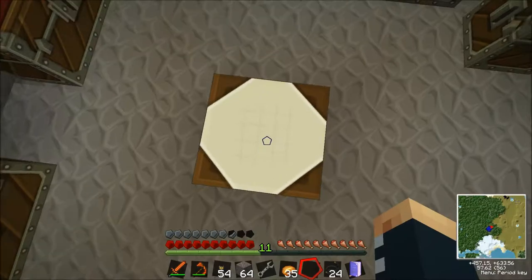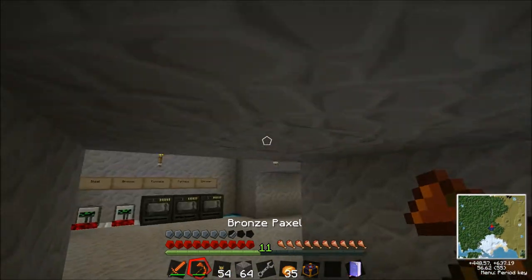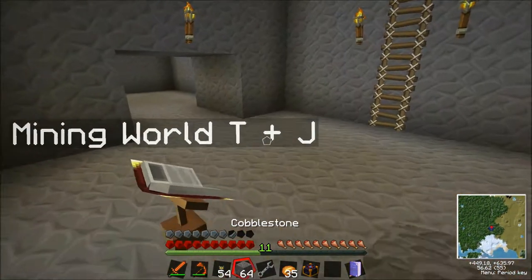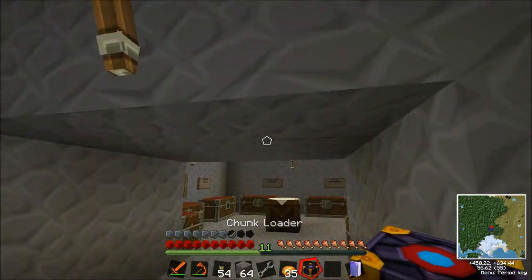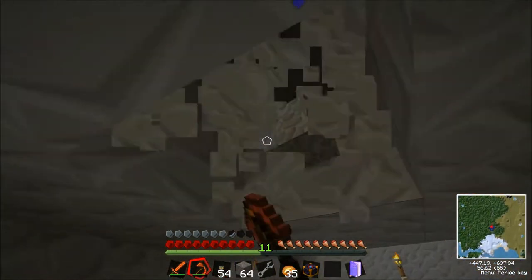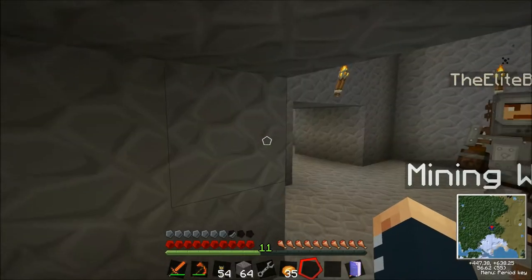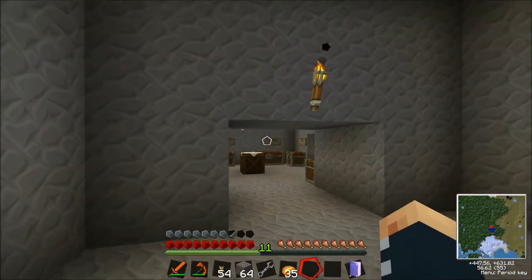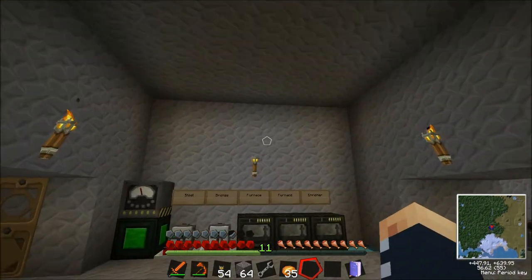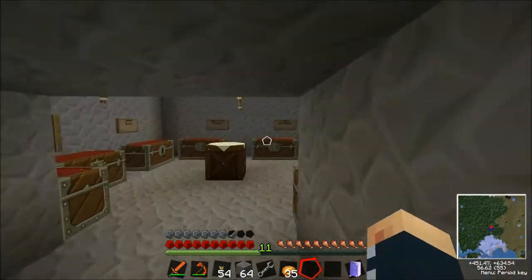I'm also just going to make a little bit of extra cable since I have the stuff for it. So, chunk loader — let's just put this in the middle of our base. We'll put it up on the wall up here, and we'll just make it go three chunks and that should cover the whole of our base easily. It looks like it is — there you go. It's covering the whole of our base, which is cool. It's got the whole of our base in that block, Joe. It's being loaded.